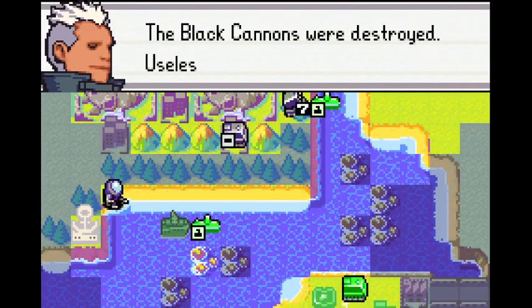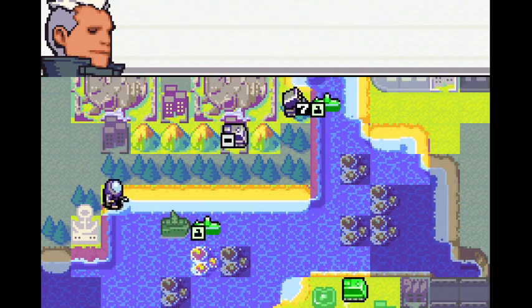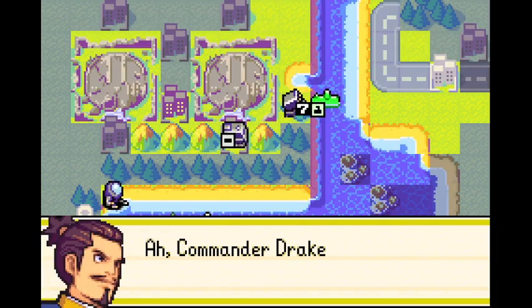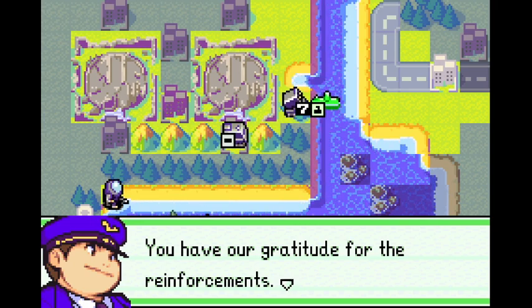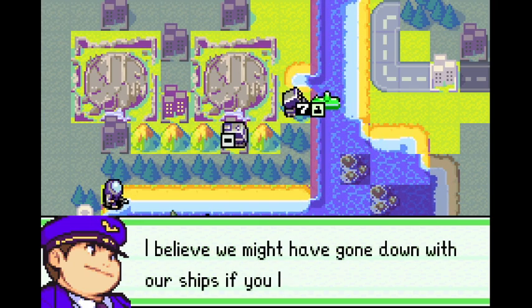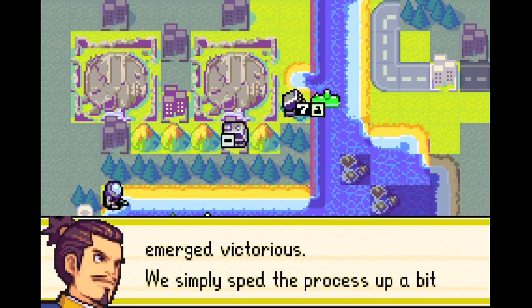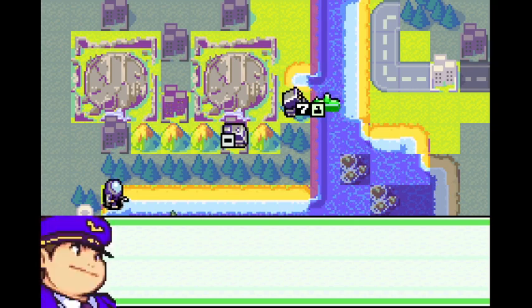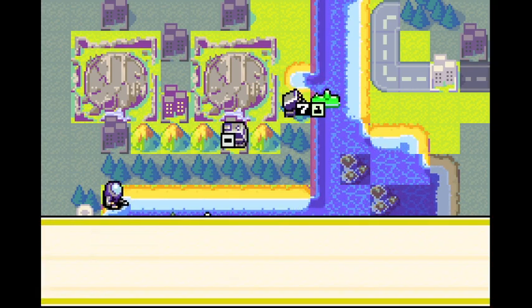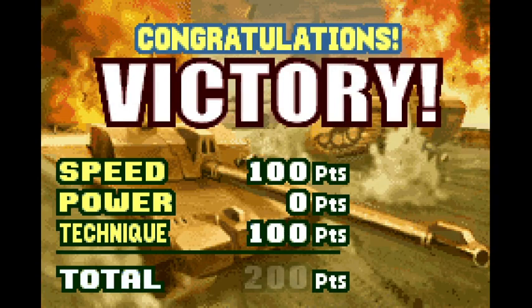I like this line too: 'The black cannons were destroyed. Useless hunks of junk?' — Why did you stop? Finish that thought, Hawk. And this is hilarious too — 'You have our gratitude for the reinforcements.' He didn't build anything! Drake, you didn't build anything! Yellow Comet was in that mission for absolutely no reason. Well, that was a good 16 minutes, all for 200 points — some real rough sailing. We almost got less than 200 points.